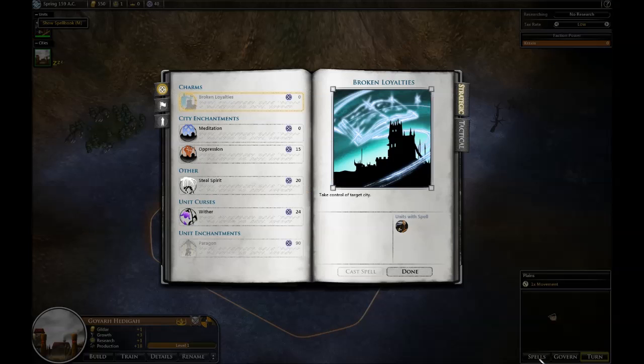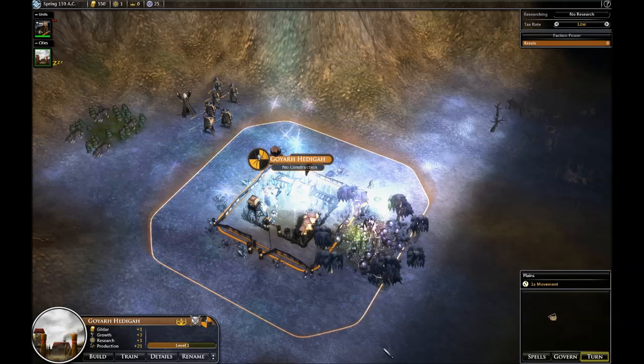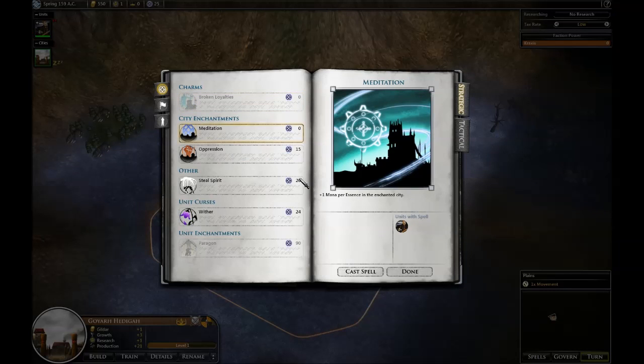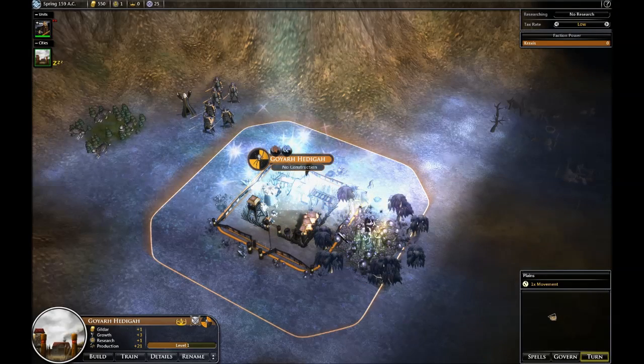So I'm going to go ahead and put some spells on this city. Impression — I will increase my productivity. I went from 18 to 21 there, which I like. And Meditation, which gives me one mana per essence.